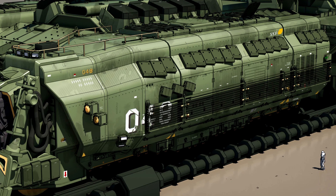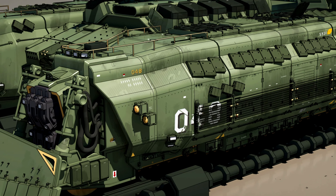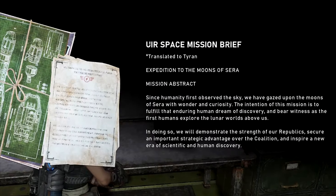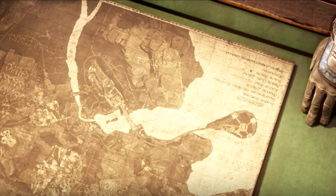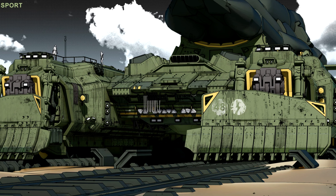The UIR had a rocket transport train — a large carrier train serving their secret cosmodrome in Vasca, as the UIR planned to win the space race against the COG. This was used to transport UIR rockets across the cosmodrome, ready for assembly, and then to the main rocket launch pad.